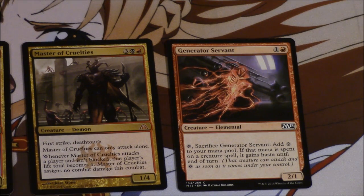Your best card on turn one is Temple of Malice, not Thoughtseize or Inquisition — though those are good cards. Turn one Temple of Malice gives you a slight advantage, then turn two Generator Servant, then the next turn Master of Cruelties attacks, and you either Gutshot them or take them down to one. A very fun deck.